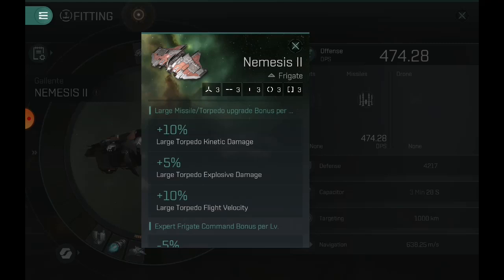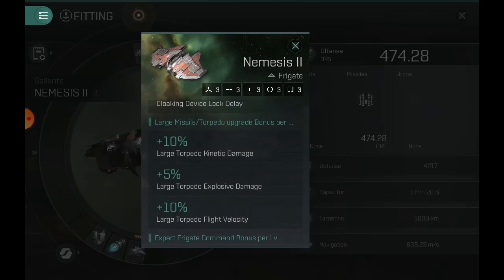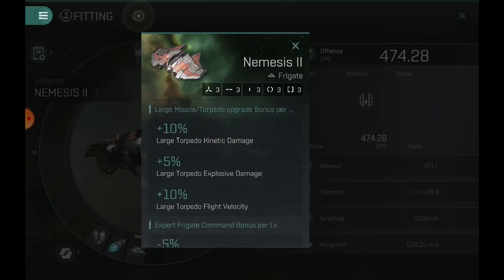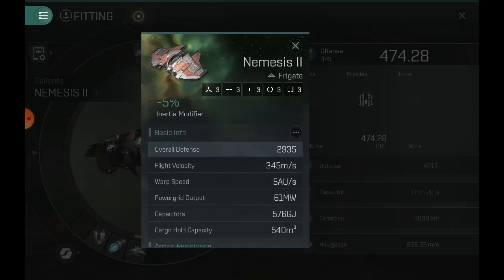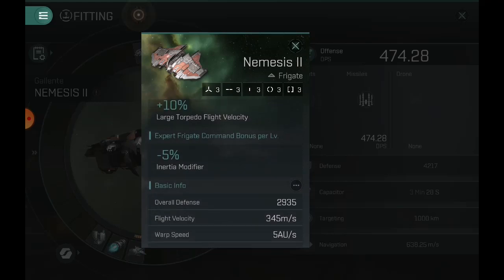Going down a little bit further, per large missile torpedo upgrade — this is just the regular skill — I would recommend that at minimum four out of five, but if you want the most benefits out of the ship you want five. The minimum to fly this ship I would say is four on advanced, and expert is going to be an extremely long skill to train, so four-four is probably the minimum. Most people flying frigates have an expert frigate command bonus of three or four out of five, and this one gives you a negative five percent inertia modifier — not the biggest deal, but this makes it the most maneuverable stealth bomber. It's not the fastest but it can get to speed quicker.